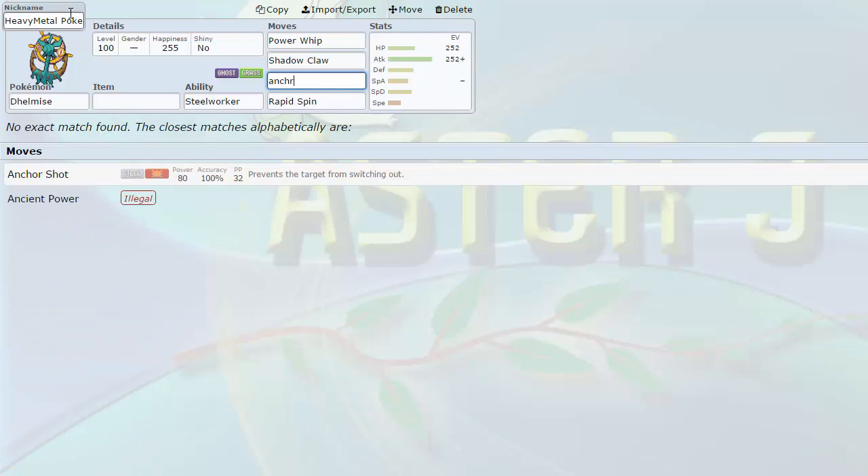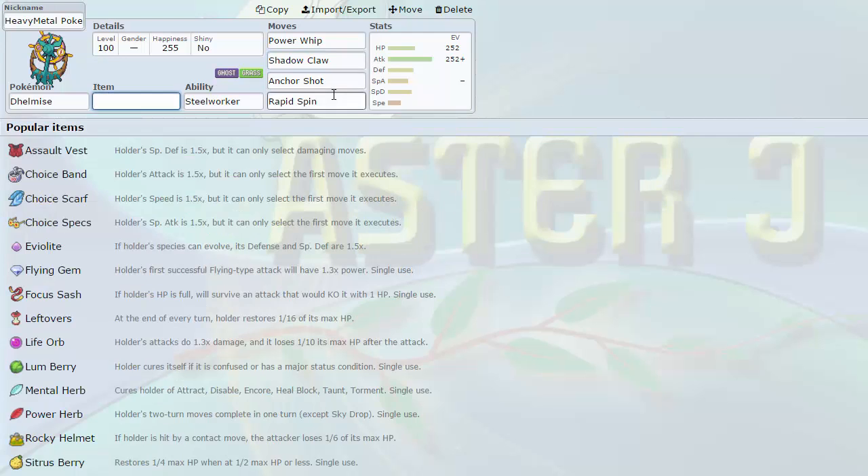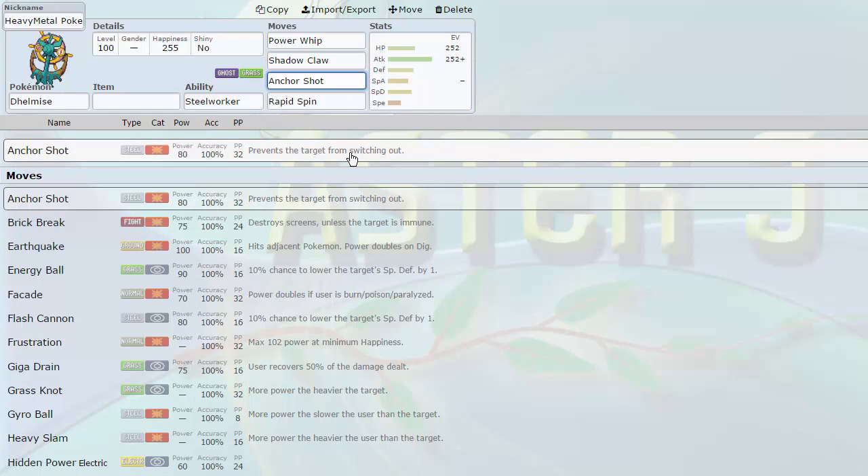I want to talk about Anchor Shot because it's ridiculously good. It basically gives me a pseudo-Gothitelle, because if something wants to switch in and pivot, there's no pivoting on Dhelmise. The second it goes for Anchor Shot, you're stuck — you can't get out. It keeps them in — it's a trapping move. It's like Mean Look but with STAB on base 80 damage. You can lock in a Pokemon, like if Uxie wants to switch in on a Grass attack and it switches into Anchor Shot — now it's dead to Shadow Claw, you just got rid of Uxie, and if they want to set up Rocks you can just spin it off. Anchor Shot prevents switching unlike Magma Storm, which only lasts five turns.